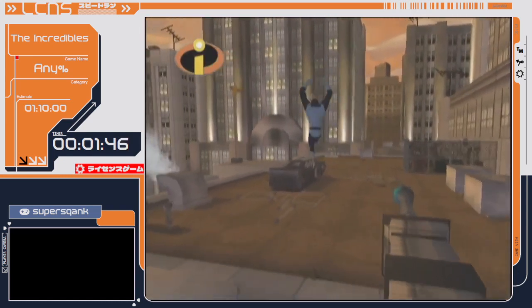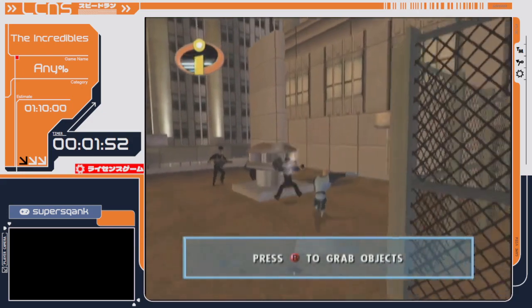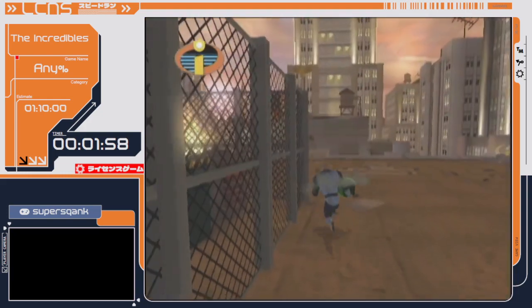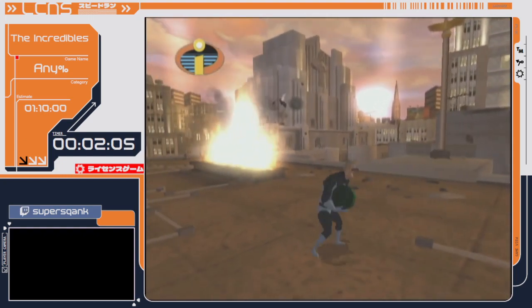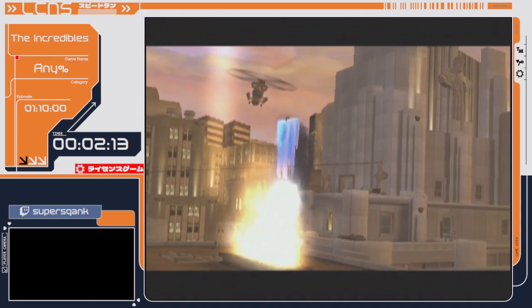Slope climbing is definitely an annoying technique. Even though I've done it many, many times, I just cannot get it perfectly all the time. It's something that can definitely go wrong if I'm not careful, and it's one of the most vital techniques for running this game. You'll be seeing it quite a few more times in the Mr. Incredible levels. And that's pretty much the end of the first level, Bank Heist.